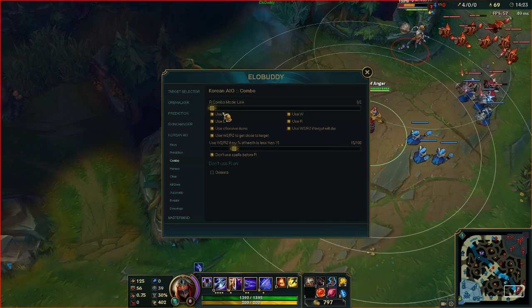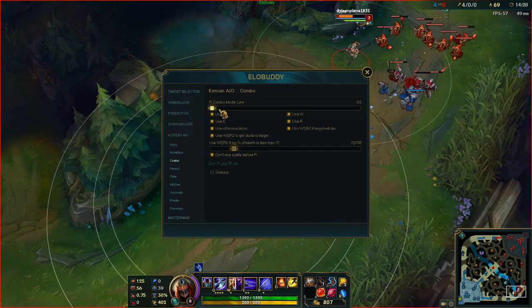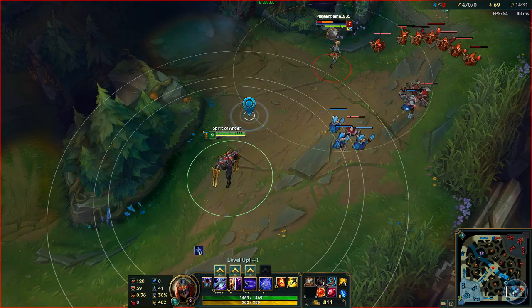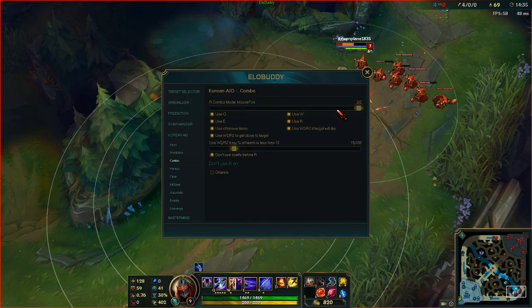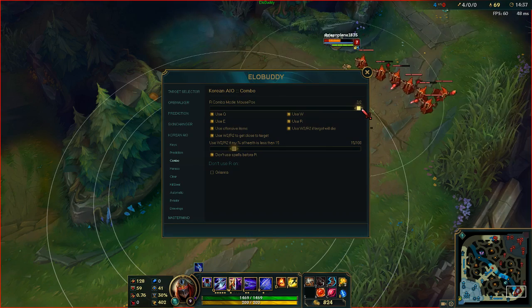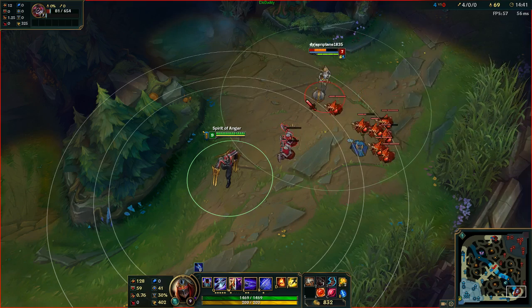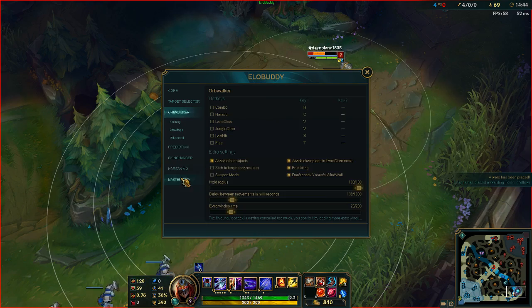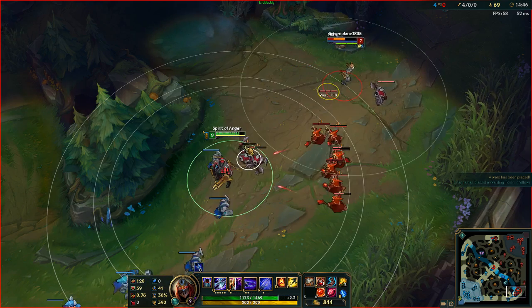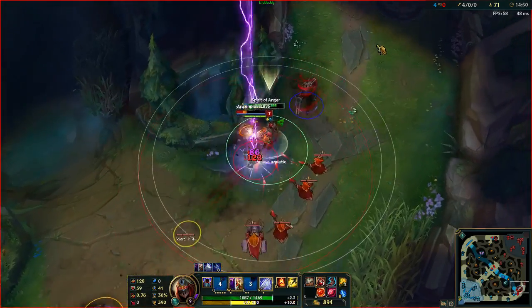Starting off with Align. If you have it set to Align, it's going to line up your shadows and make three shadows in a line, obviously. Triangle will make a triangle. And 'to the mouse' is the best in my opinion — that will direct your shadow to your mouse. We'll do Align first. Since my combo key is H, we'll be using the H key. So if I press H, it'll make the line like that.